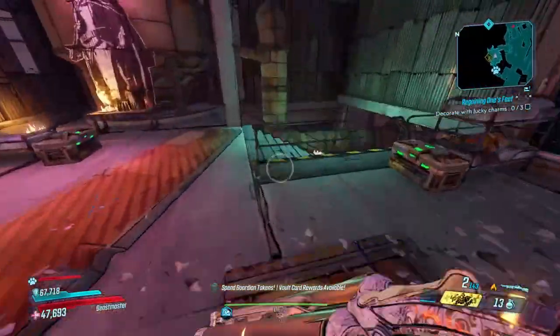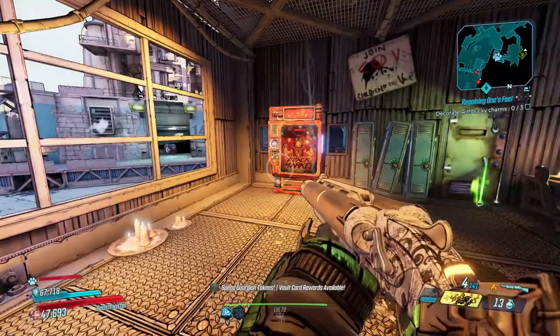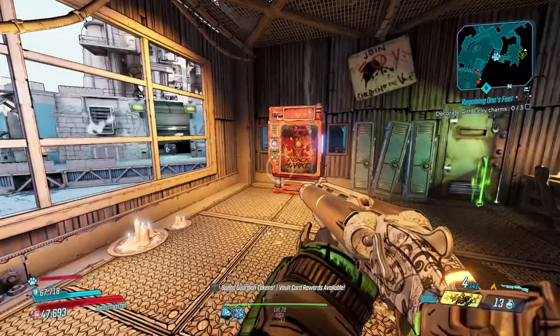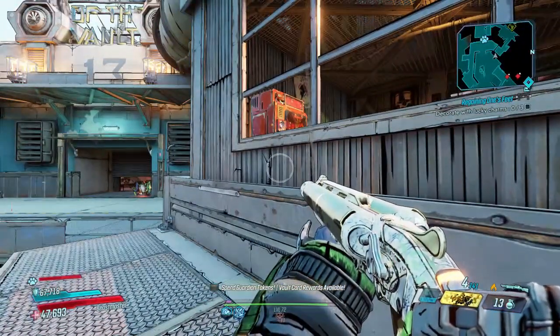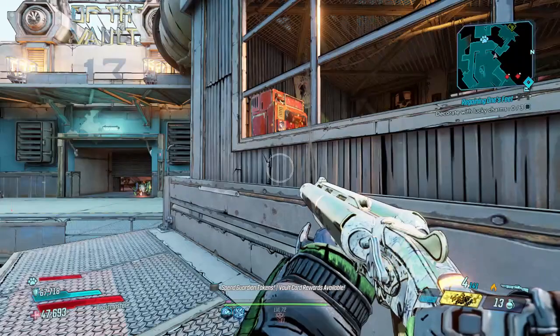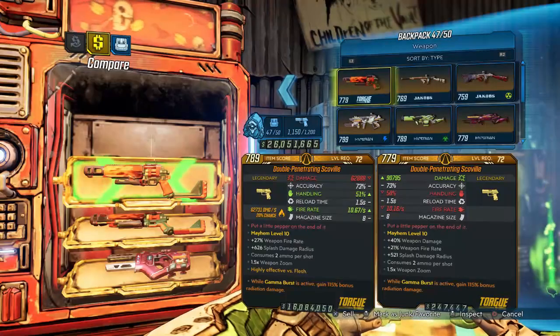You would just come down these stairs and there it is. But because we're built different, we're not going to use that method — we don't use doors in this household. We don't even need photo mode because we have the hops; you can just jump and go right into it.